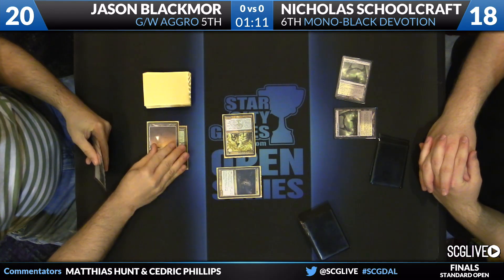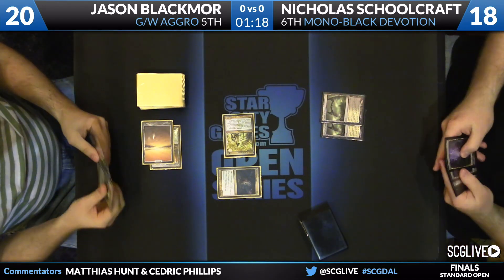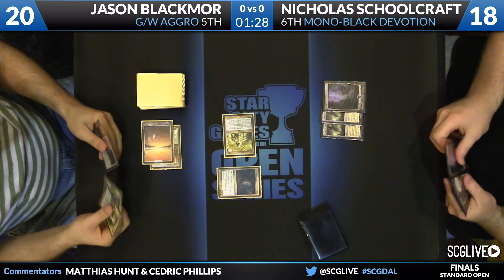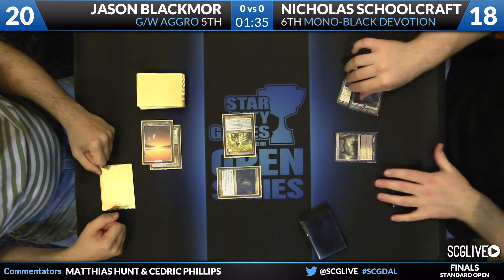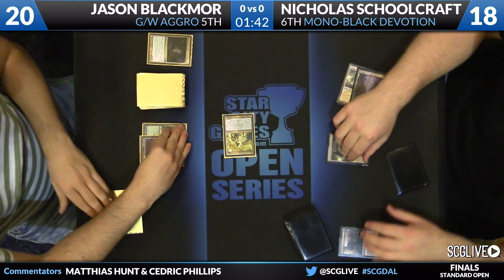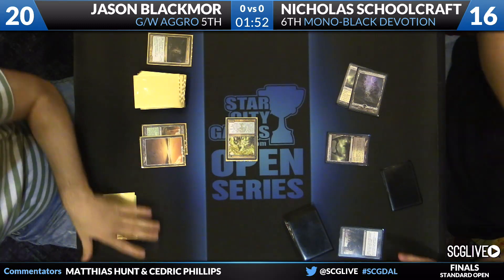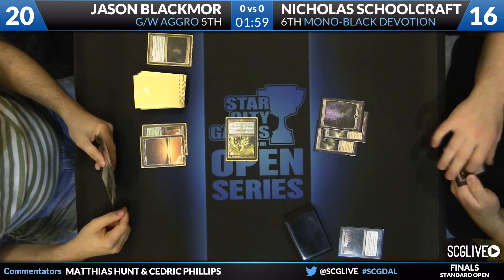Voice actually makes it so that Schoolcraft has to cast his removal spells on his own turn, so it won't be as efficient as he'd like. The Voice comes across for two, Schoolcraft goes down to 18. There's a Fleecemane Lion — Blackmore doesn't have the third land, but he does have God's Willing in hand. Schoolcraft's hand is all kill spells: Bio Blight added plus Underworld Connections. A really straightforward game plan of kill everything then draw more cards. Bio Blight is going to target the Fleecemane Lion.